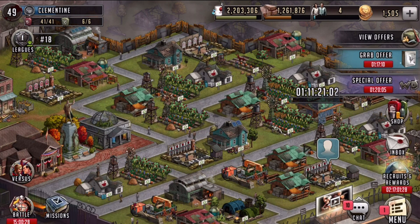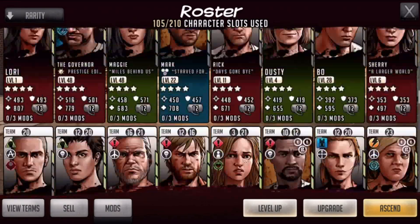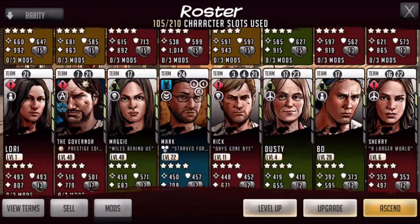Hey, what's going on guys, Extra Fusion here. Today we are going to be playing The Walking Dead: Road to Survival app, and I decided that I would ascend a character today — and that character is Joshua, a four-star Joshua.